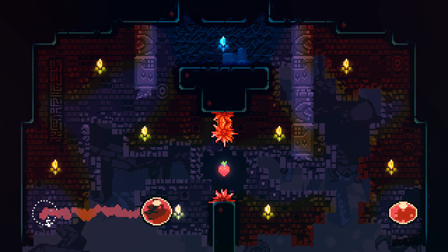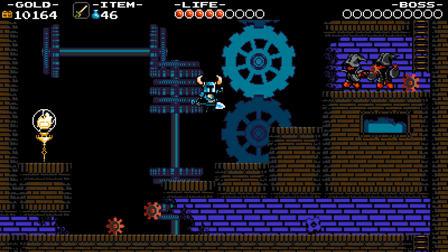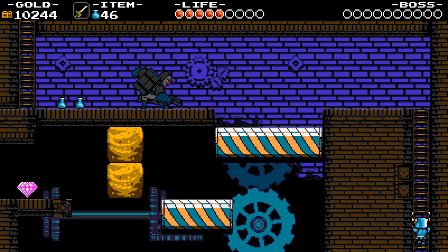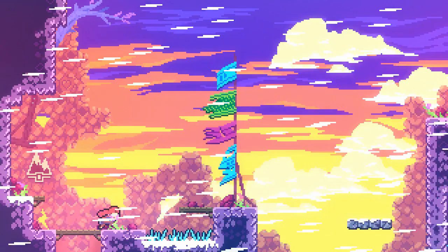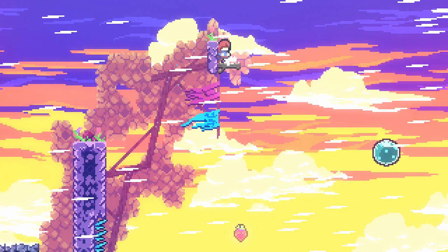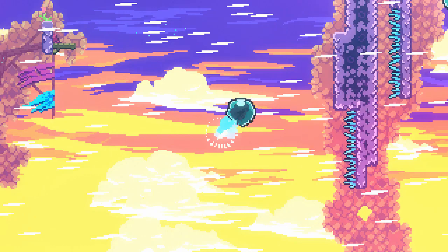Neither design is necessarily better than the other, but one advantage of Celeste's strawberries is that less skilled players don't feel like they need to go out of their way to collect them. In a game like Shovel Knight, less skilled players may feel like they need to scour every level for the special collectibles because they don't want to miss out on a new ability. If the player happens to miss one or if it's just too difficult to reach, they will feel like they're missing out, which in turn might bring on loss aversion. Shovel Knight does get around this problem by allowing the player to buy any collectibles they missed, but Celeste avoids it entirely because its collectibles give the player no mechanical advantage. If a player feels the challenge is too hard for them, they can just go back to the main path and continue the level.